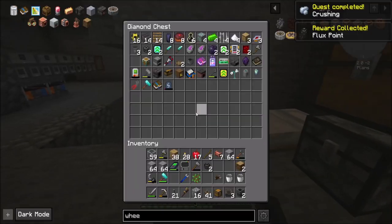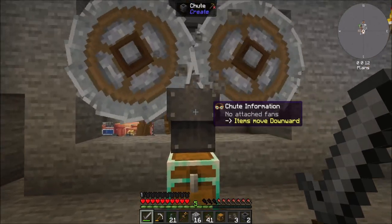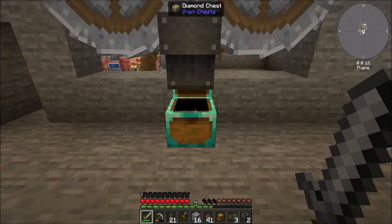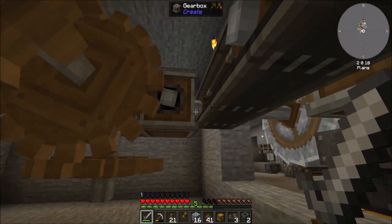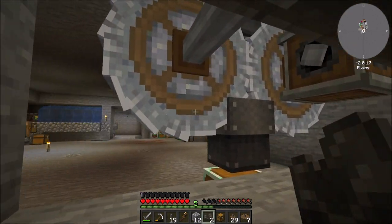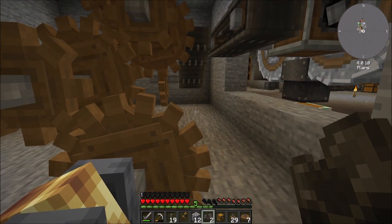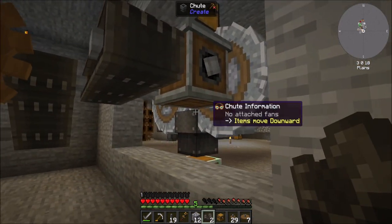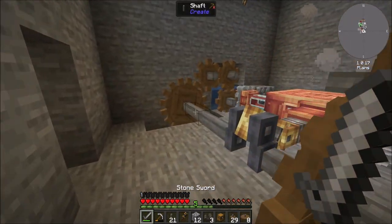Got another flux point. So there's still 16 gravel in there — I wouldn't mind making it a little bit faster if I can. Think we can sneak in just a little bit more speed upgrading into this? Let me redesign it just a smidge. Looks like I may have overstressed it — probably because we're doing 2048 and we were at 1024 before. Technically doubling it would make the stress be 2048, but I forgot to account for the fact that this runs. So yeah, that's definitely a thing.